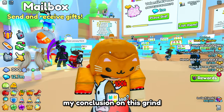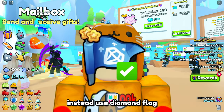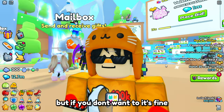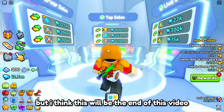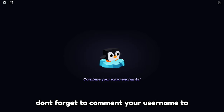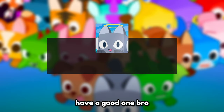My conclusion from this grind: don't use fortune flag — use diamond flag instead because it's way cheaper, and do use fruits. But if you don't want to, it's fine; it only changes the result by 1 to 1.5%. Don't forget to comment your username for a chance to win 5 million diamonds. See you in the next video — have a good one!